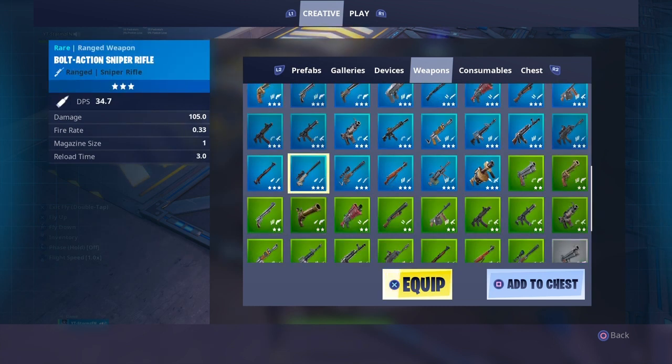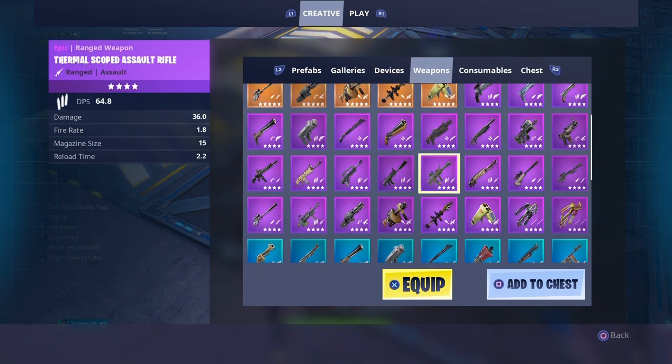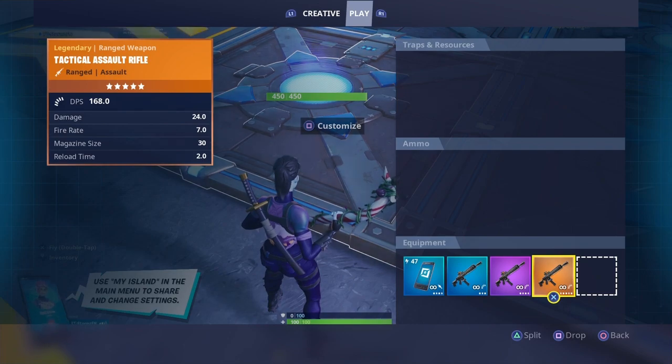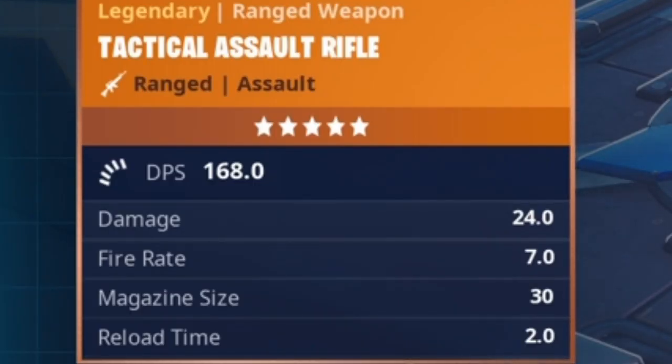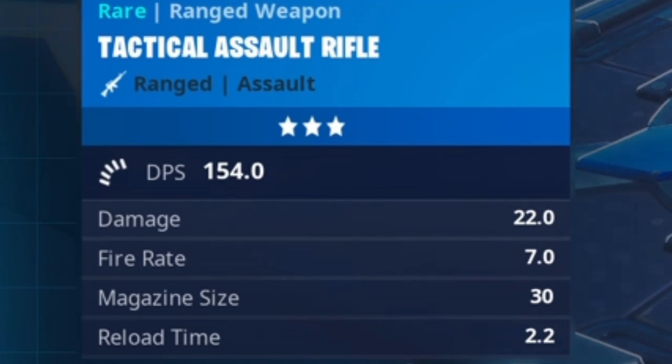I'm going to be testing out three of them because the Tactical Assault Rifle comes in blue rare, epic, and legendary rarity. The legendary does 24 damage, fire rate 7.0, magazine size 30, and reload time 2.0. The epic does 23 damage, fire rate 7, magazine size 30, and reload time 2.1. The rare does 22 damage and the other stats are the same.